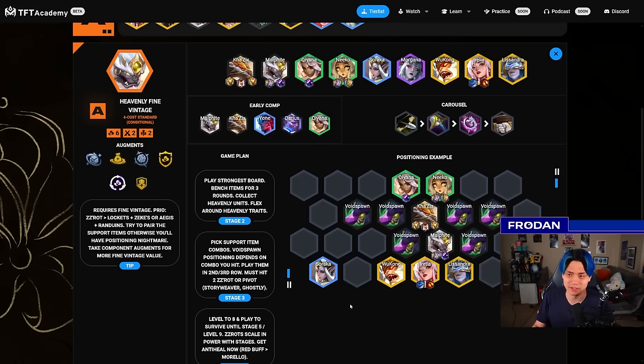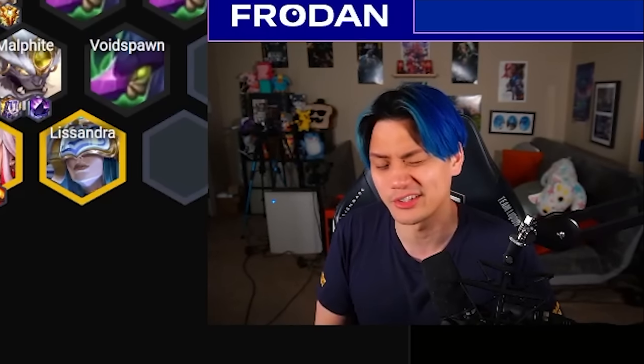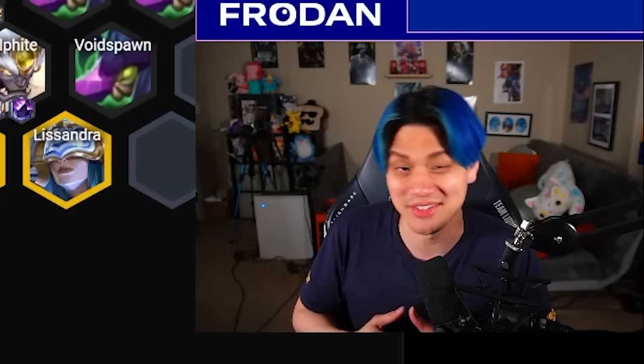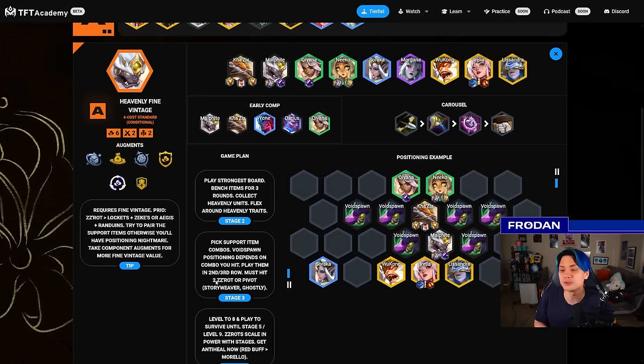Lissandra is really good for printing items. Irelia just DPS's everything down. The hard part is when you're not hitting Void Spawns — usually the magic number is two. If you have only one ZZRot, you're going to struggle a lot. Fine Vintage is no longer S tier because it no longer works on PvE rounds — before, you used to make items on a bench unit to bank an extra round, but now that doesn't count. It's harder to pull off, but still really good if you can reach that critical mass.